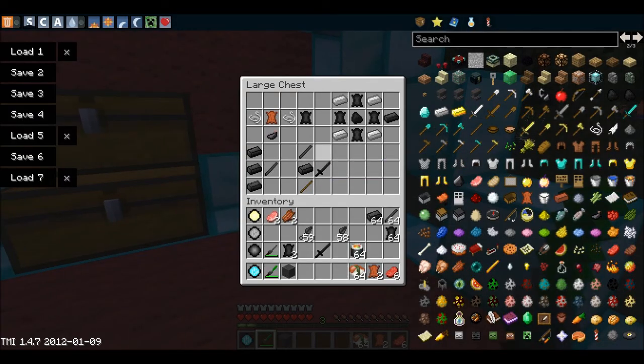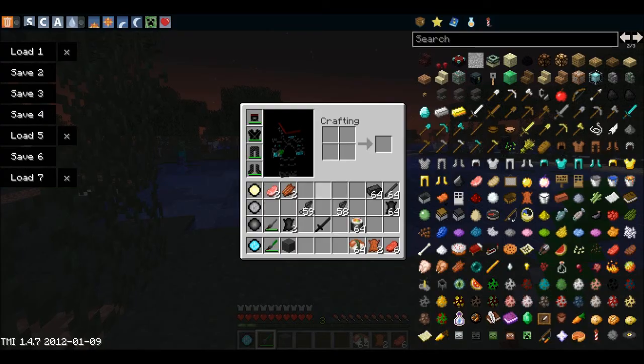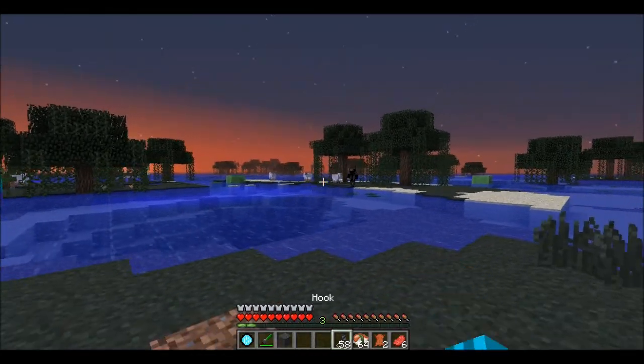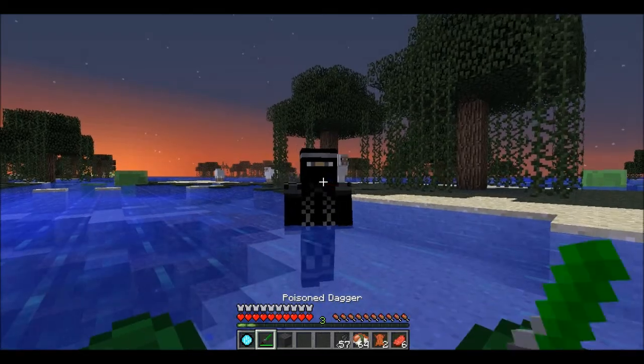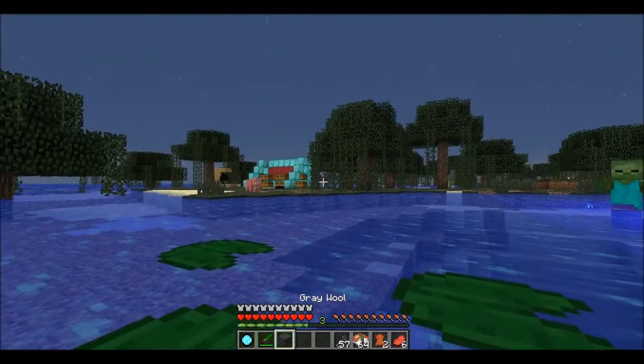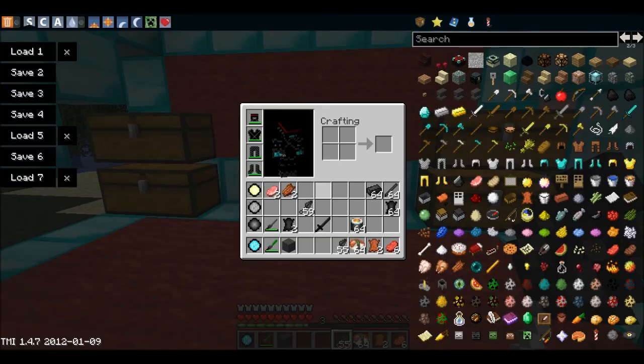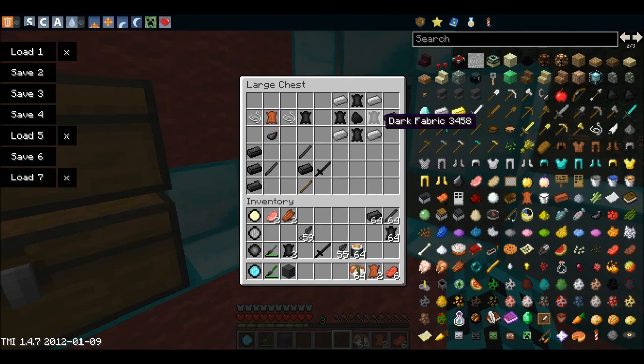Next we have dark fabric, which can be crafted from 2 strings, 1 leather and 1 ink sack. Or, as you probably saw before, when I kill one of these guys — sometimes they drop them. With this dark fabric you can create dark steel, which is just 4 dark fabric, 4 iron and then coal in the middle. With this you craft dark steel wood, which works like the iron rod — 3 dark steel units on top of each other.